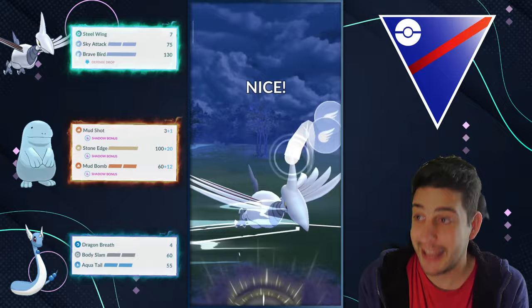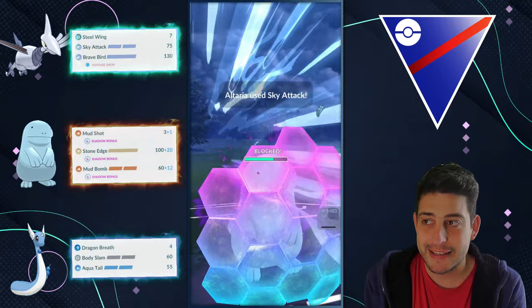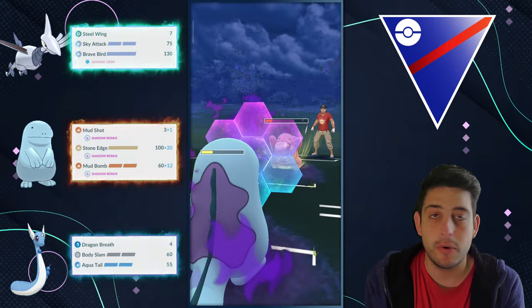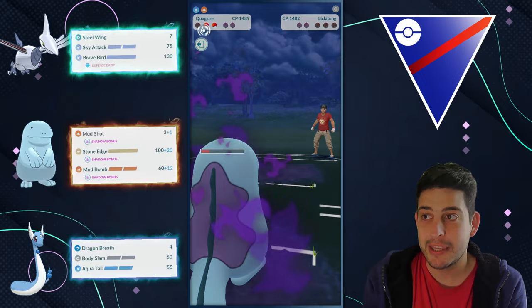Brave Bird now — they want to double block, so my only chance at victory is getting to those Stone Edges. I need to block the Sky Attacks no matter what. Lickilicky doesn't have a Power Whip ready, so I over-farm a little, then realize the Stone Edge is ready and throw it to catch them off guard. They throw some energy back, so the Body Slam needs to be blocked right after the Mud Bomb for the win. With no shields remaining on their side, we grab the victory pretty easily.